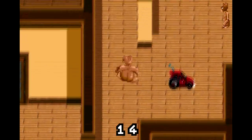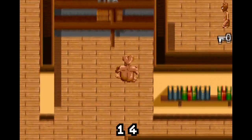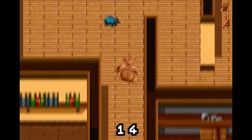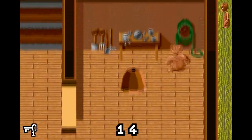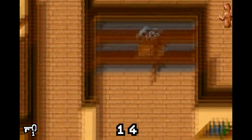And if you noticed, this is kind of like level one where we're collecting 16 parts — before it was flowers, but this time it's parts to E.T.'s transmitter. And now we gotta get E.T. back.